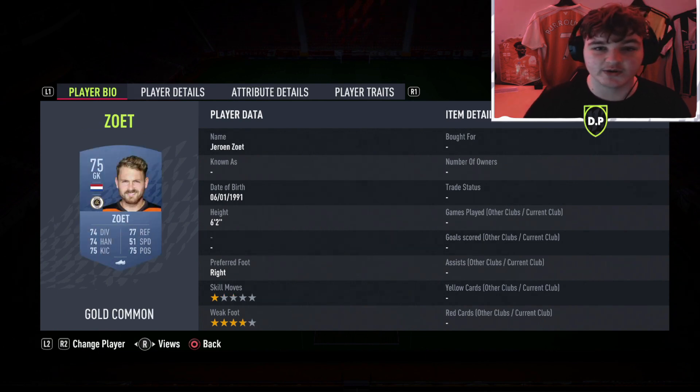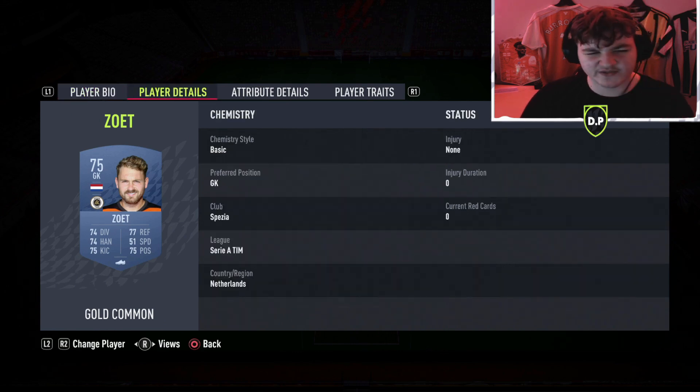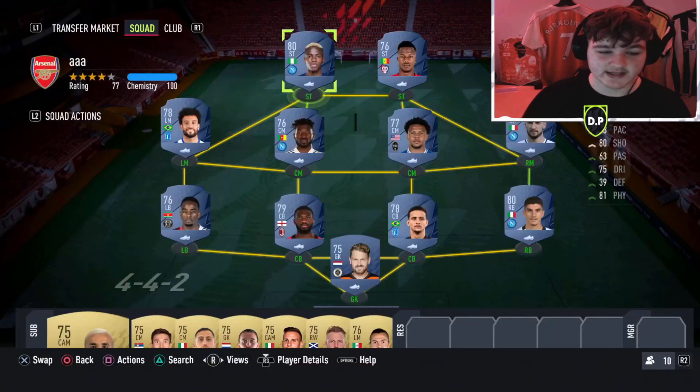At right back we've gone for Di Lorenzo. For goalkeeper, we went for the lowest rated possible because goalkeepers don't matter as much, and we needed to bring the team rating down. You can't use 74 and below, so we've gone for the lowest available rated keeper to keep within the 77 maximum team rating while using the players we want outfield.